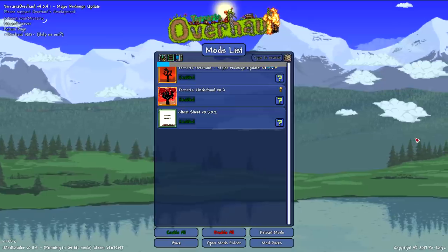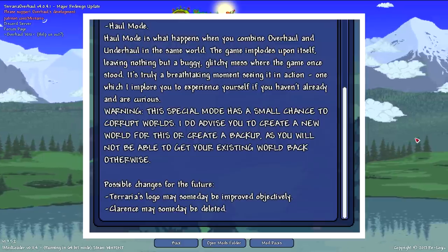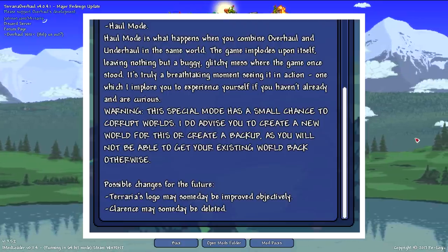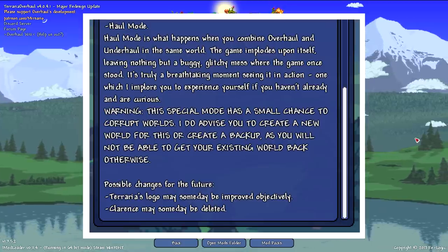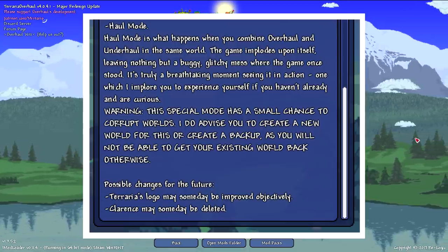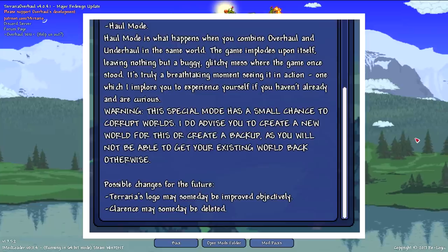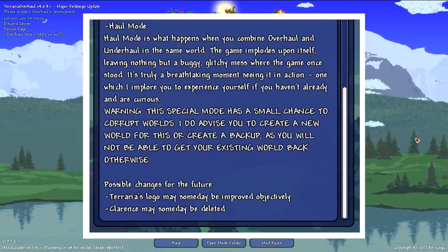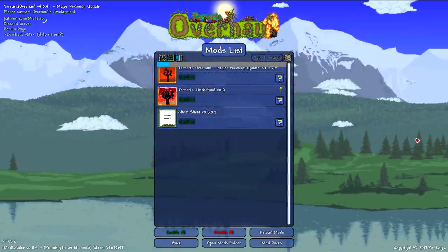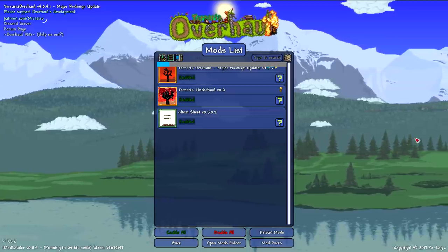Haul mode is what happens when you combine Overhaul and Underhaul in the same world — the game implodes upon itself, leaving nothing but a buggy, glitchy mess. It's truly a breathtaking moment seeing it in action, one which I implore you to experience yourself if you're curious. Warning: this special mode has a small chance to corrupt worlds. I do advise you to create a new world or a backup, as you will not be able to get your existing world back otherwise. I always get comments on videos telling me to combine these two mods.